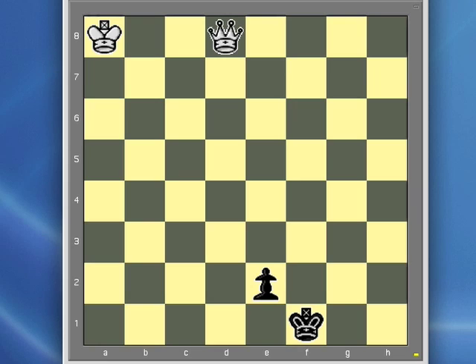If it's black's move, obviously he's going to play pawn to e1, queen, and the game will be a draw. But with white to move, he can prevent the pawn from queening and win the game.